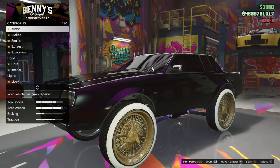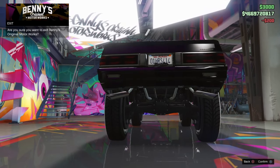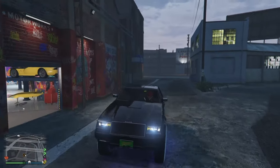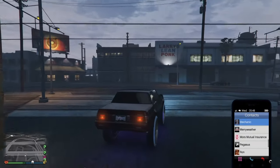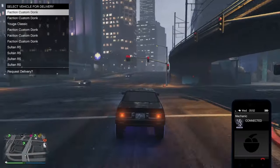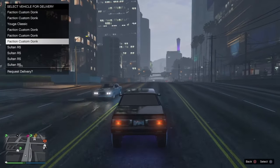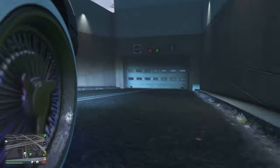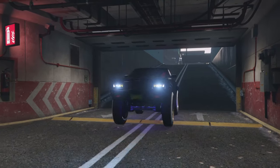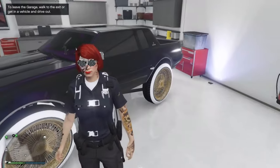I'll show you real quick — repair it since I crashed into the wall. Go to Plate, go to License, select any license plate, and back out of Bennies. Then I'm heading over to the garage to show you that it duplicated. I'm going to call my mechanic real quick and show you that since I changed the plate the duplicate will appear inside the garage on its own, where you can rinse and repeat as long as you have multiple empty spaces. Now we have five Faction Custom Donks, the Yuga van, and four Sultan RS's — that's ten vehicles in the garage.